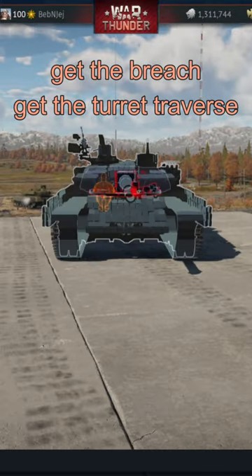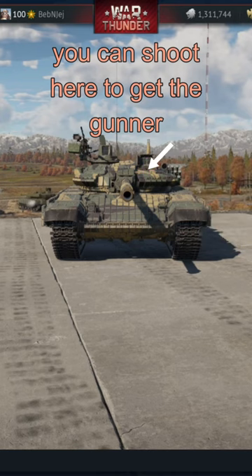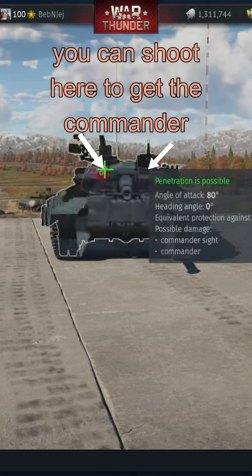You can hit the turret ring, get the breach, get the turret traverse. You can shoot here to get the gunner. You can shoot here to get the commander.